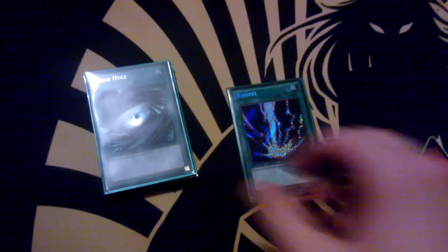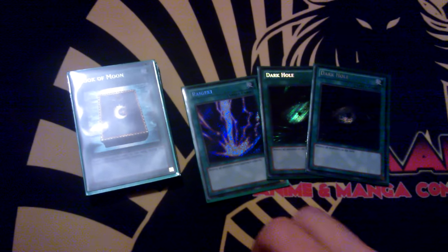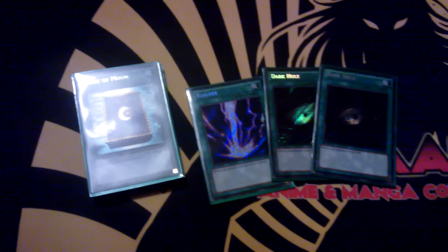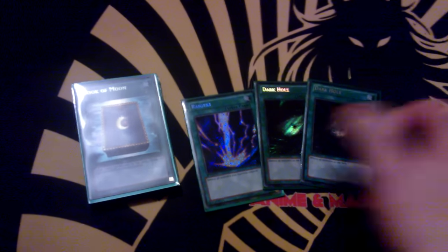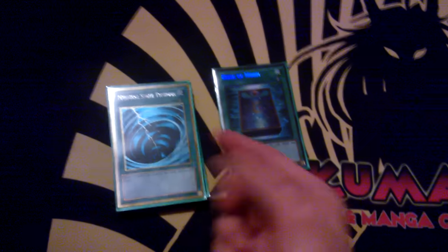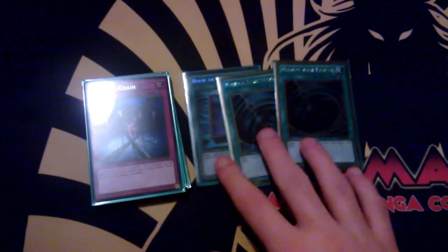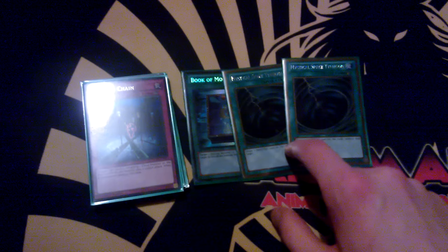I run 1 Raigeki and 2 Dark Hole. I think you should run these in any deck that isn't able to keep up with stuff like Nekroz or Qliphorts or what not. It's just a board clear and allows you to poke for so much damage, and with Barrets they're just unbelievable. 1 Book of Moon — just so versatile. And 2 MST and a Bottomless Trap Hole in place of triple Upstart Goblin because mine are still in the mail.